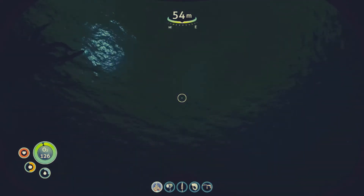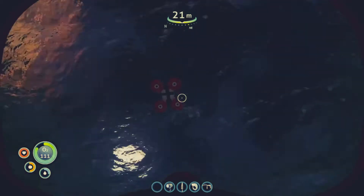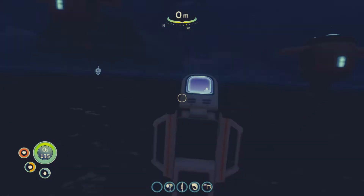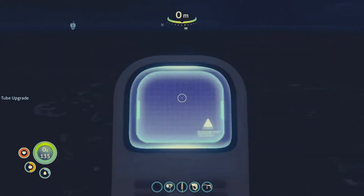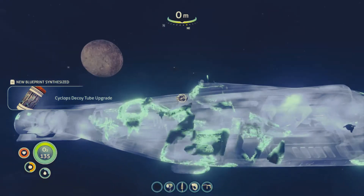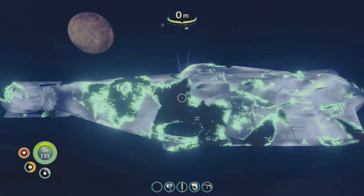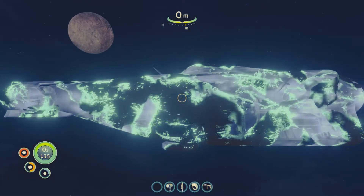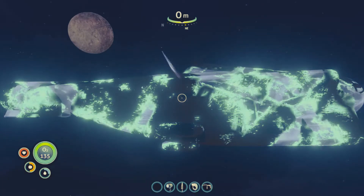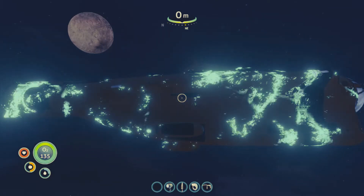Let's take a quick look back and we can check out the Cyclops being built. New blueprint acquired. Be advised, the Cyclops is designed to be operated by a three-person crew. Only experienced helms people should attempt to pilot this vehicle solo.